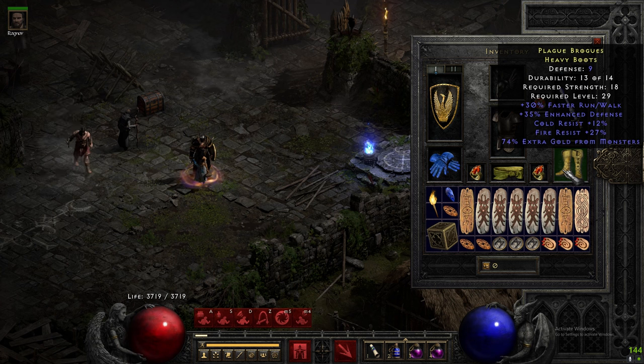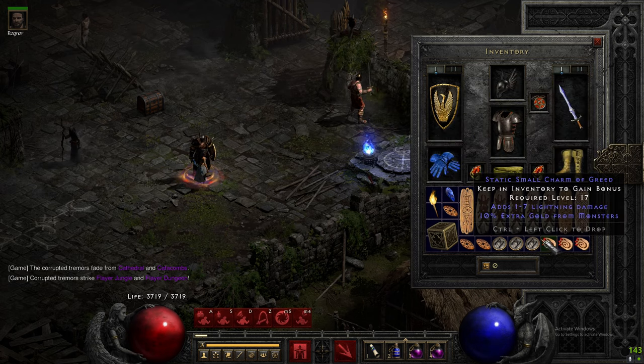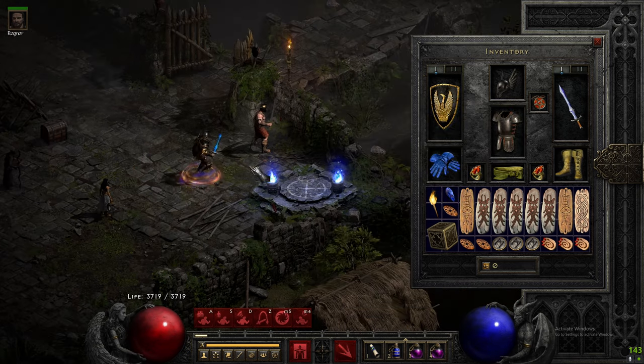With all the gold we're getting, we can gamble for nice upgrades, and that's what I've slowly been doing. For charms, just max out on gold find — that's all we want. All gold find. Of course with your Torch and your Annihilus as well.